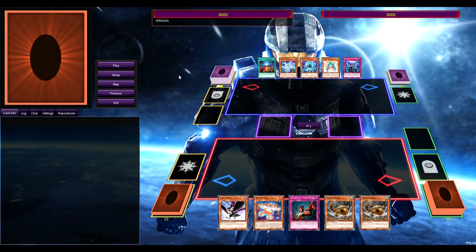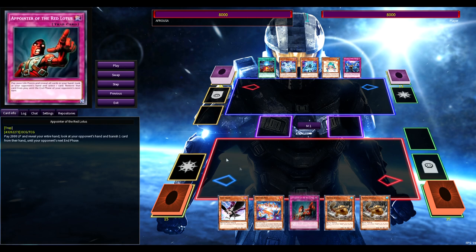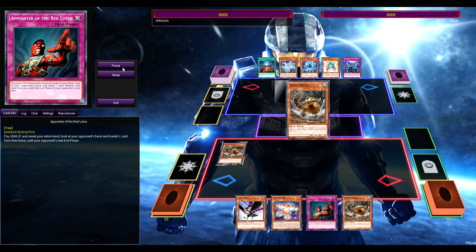We are getting closer every single day, currently sitting at 934 subscribers. I wanted to talk about skill in Yu-Gi-Oh, and this is summed up perfectly by this replay. It's a Spright mirror match, game three, and I've side decked in Pointer of the Red Lotus — a really busted card.